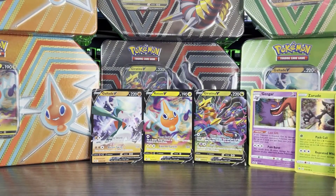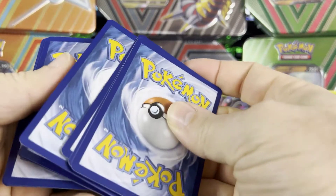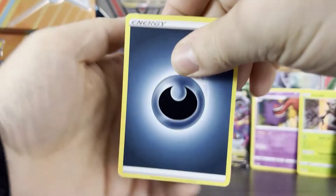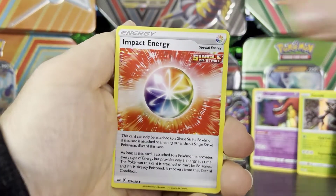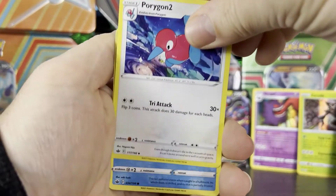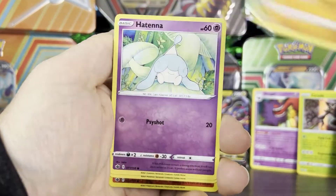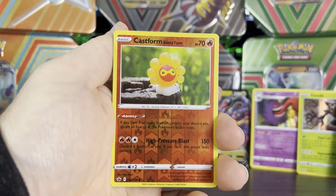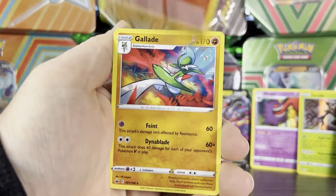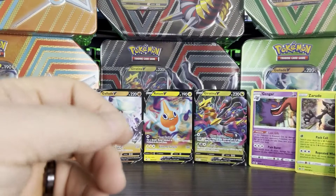This is our last Chilling Reign. I would much rather pull ultra rares from Fusion Strike and Lost Origin. Odds are we're going to get about three ultra rares from these five packs, so it looks like they're coming from the newer sets. Castform Snowy Form, Gastly, Kubfu, Hattrem, Sobble, Castform Sunny Form, and then a Gallade — but that's a non-holo rare.